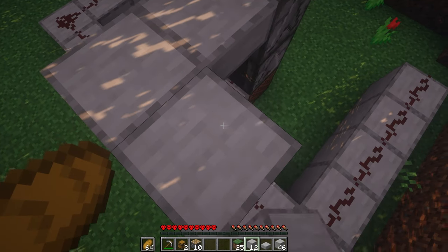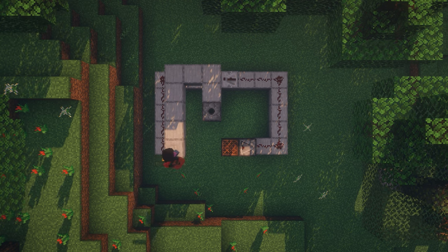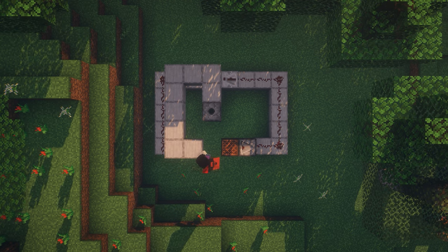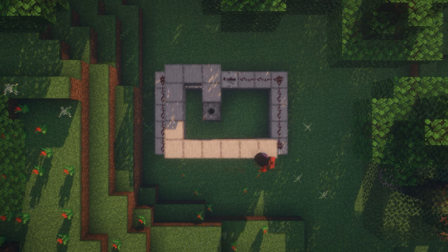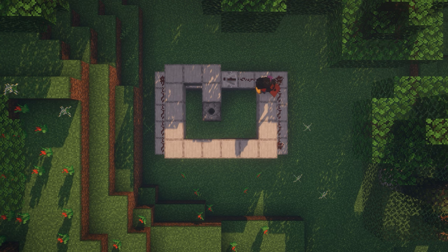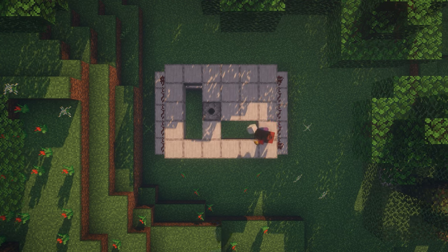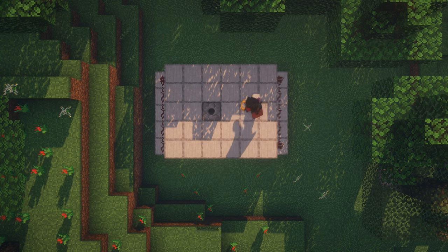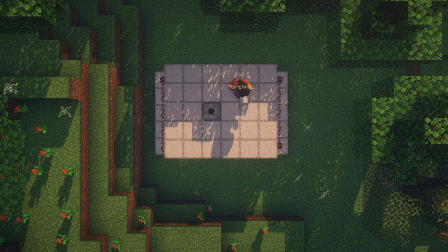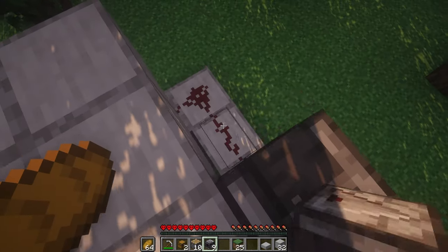Now, create a 5x6 area with the rest of your building blocks, just like shown. Once you finish, place observers with the redstone butt facing upwards on top of the redstone.